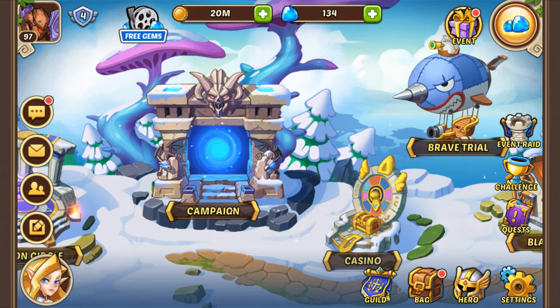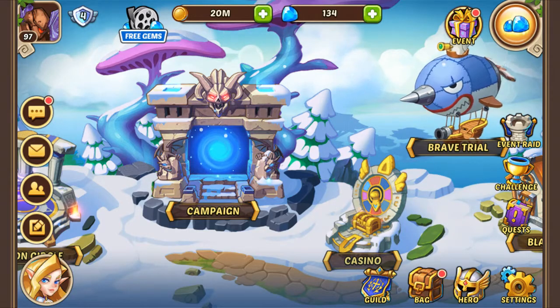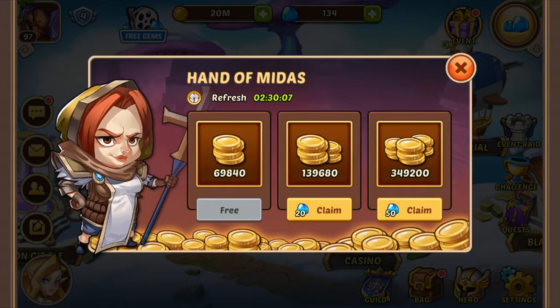You have two currencies on the middle screen: gold and gems. Go to the green plus at the gold, click on it, and you have the Hand of Midas. The first one is free — make sure you always get it. Then you have the one that costs gems.